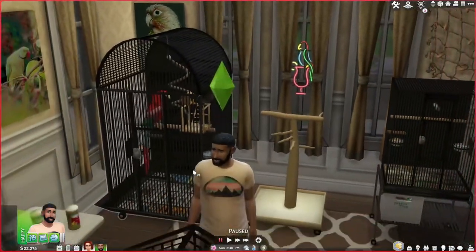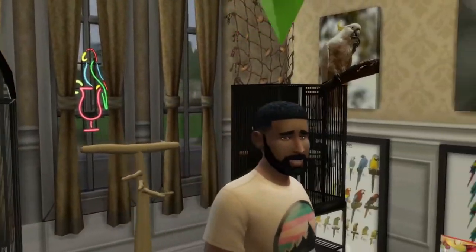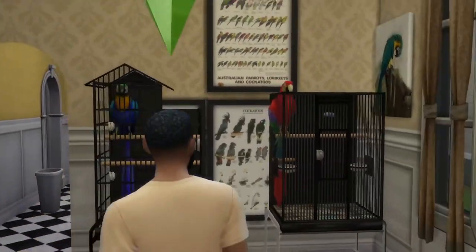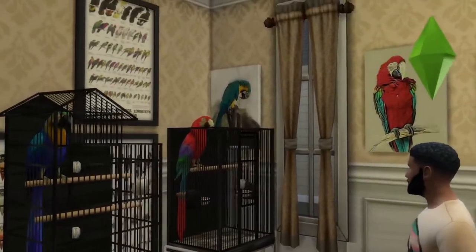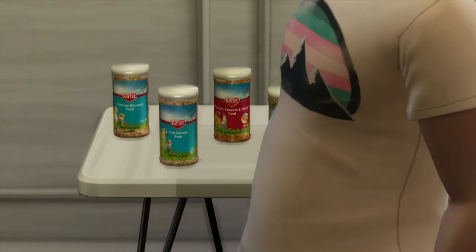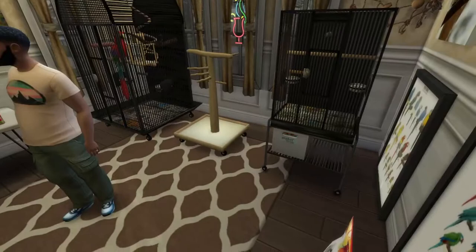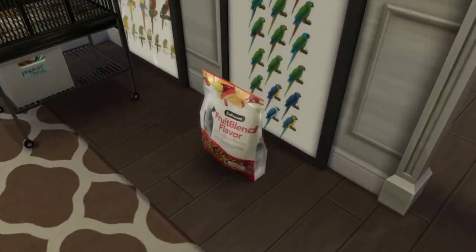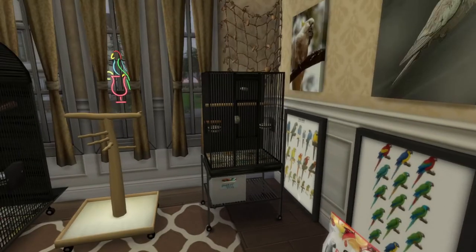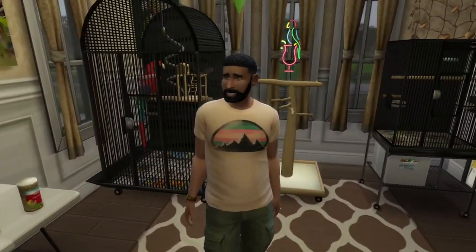We have Bob here in his bird sanctuary. You can see bird artwork on the walls, different colored macaws in different sized cages. We've got some good treats over there, we have the fruit blend flavor, and then we've got some little parrot toys in a box, and then we have another cage for when we are ready to get some other birdies.